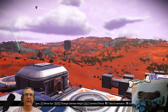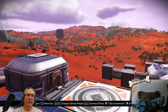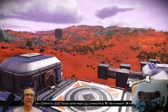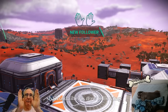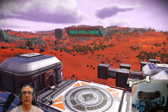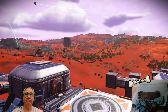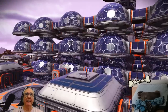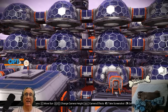I also have another S-class exotic that I call the Whip It — it's the one with the really long dorsal fin coming down, and when it lands it goes up to the top and forms a Y shape. And I have an S-class 48-slot hauler. That's it — hope you like it, maybe it'll give you some ideas.